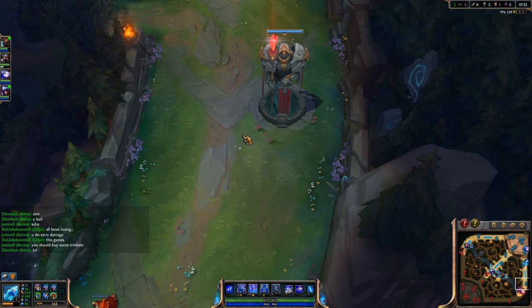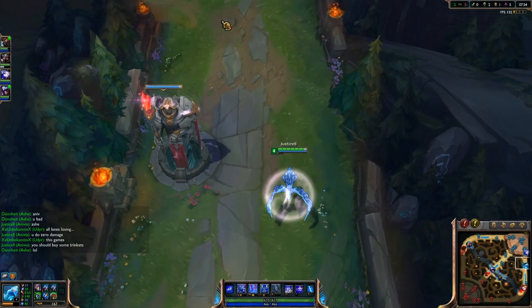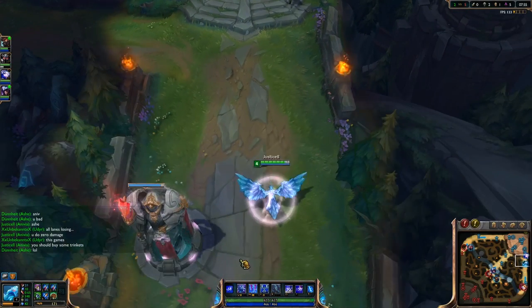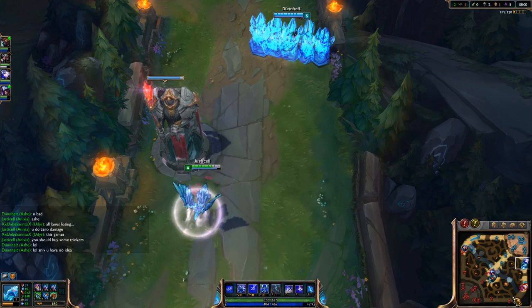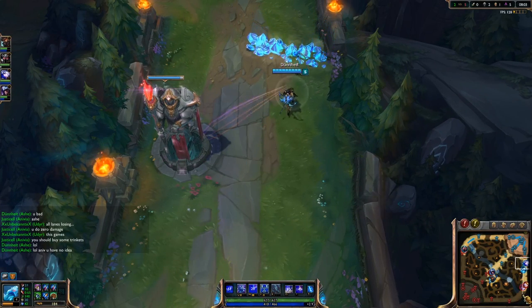This is a good example of great map awareness because I see bot lane pushing our tower and I have to wall Ashe right there because she's just rushing in and she would totally have died right there.